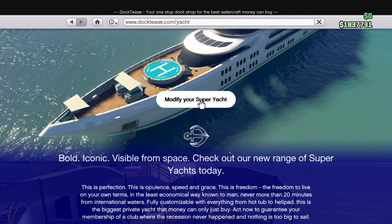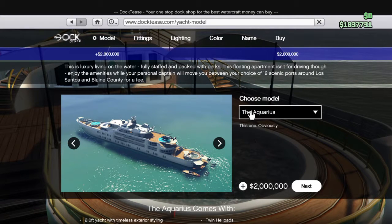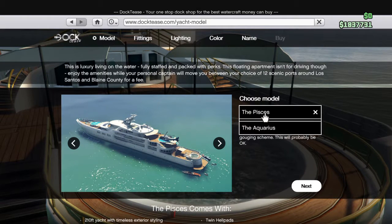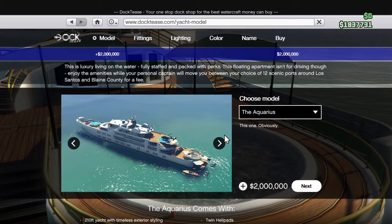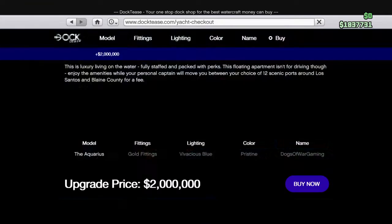If you don't have a yacht, it'll probably say 'buy your super yacht' or something like that. I have one. I'll do a better tutorial later on my other character so you can actually see what it looks like. Let's say I want the Aquarius, which is the bigger yacht. The Orion is the smaller yacht. I have the Pisces, which is the medium-sized yacht. The Aquarius is going to be way more expensive. You can still do all the customization you want — color, name it. You buy it.